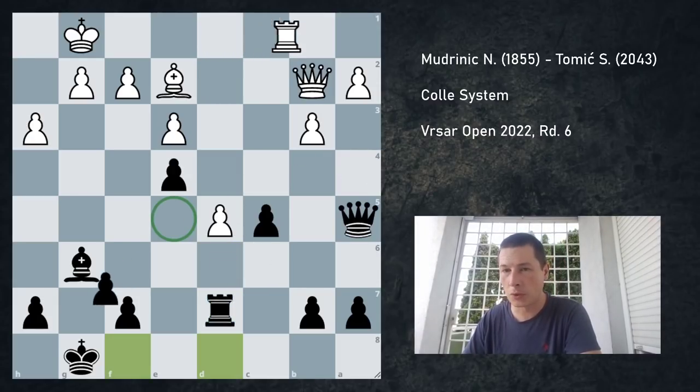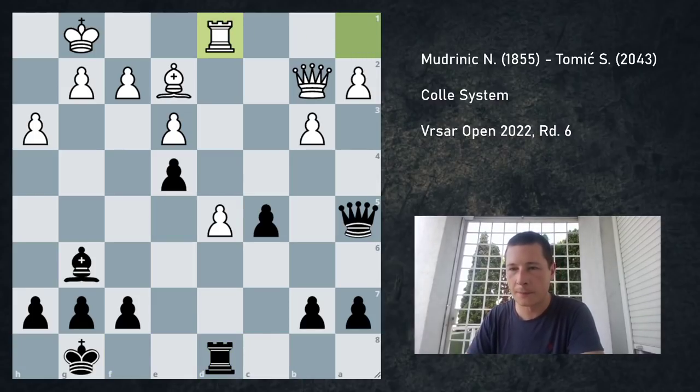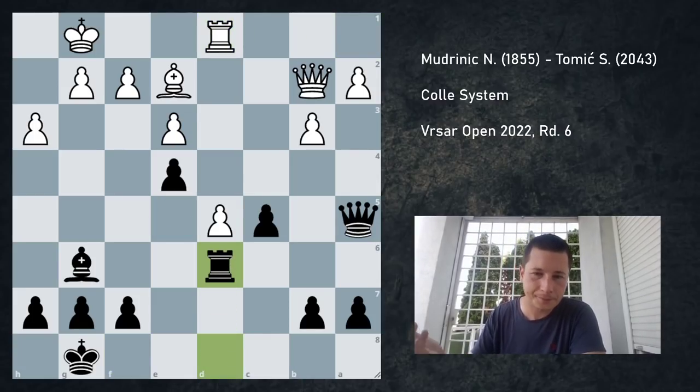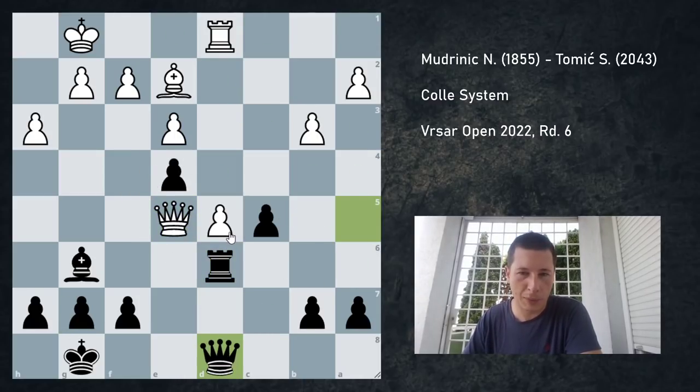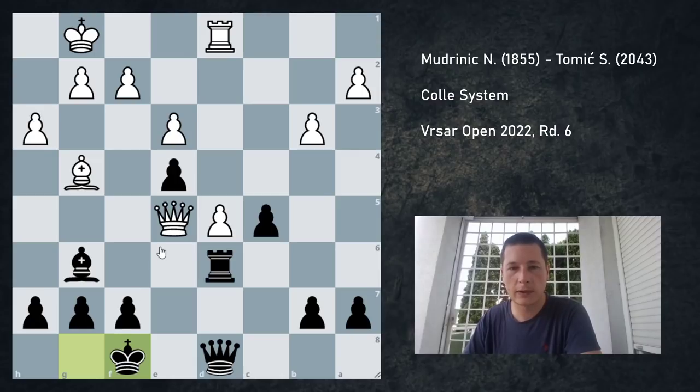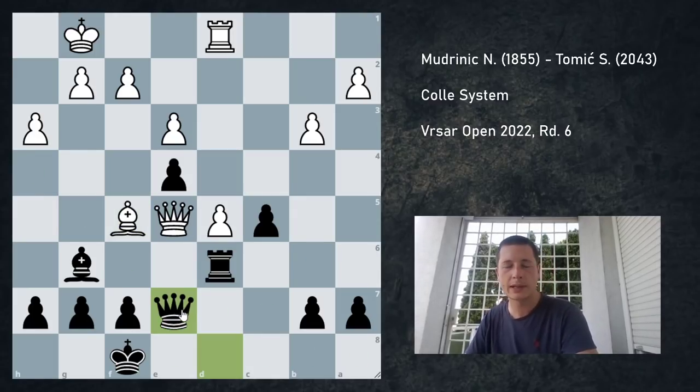My opponent played rook d1, and after rook d6 there are no more ideas with queen e5, queen e7 — because on queen e5 I just play queen d8, and my position is very safe. I actually got what I wanted. He played bishop g4, I played king f8 — why not get my king into play — bishop f5, the position is dead equal, and queen e7. If he trades queens, then I'm the one with the advantage, and it's very significant.